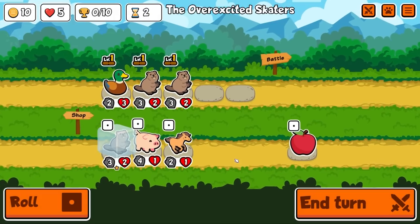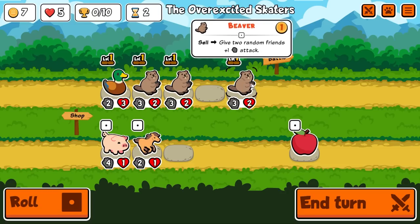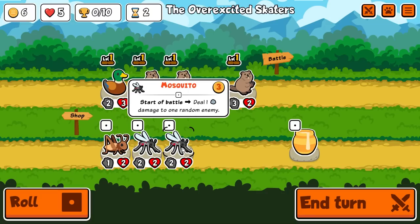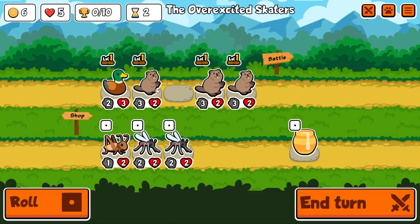Hopefully you guys enjoy this one. If you do, maybe like and subscribe. But with all of that said, let's jump in. Mosquito is another change — deal one damage to one random enemy, which is normal to what we see on the live server right now. But as soon as you level it to level two, it's going to do two damage to one random enemy, which is a reversion to what it was previously.